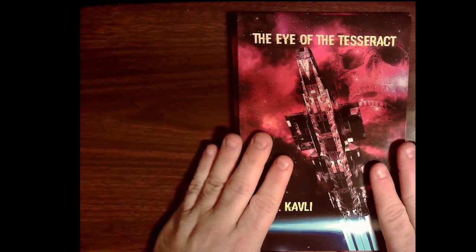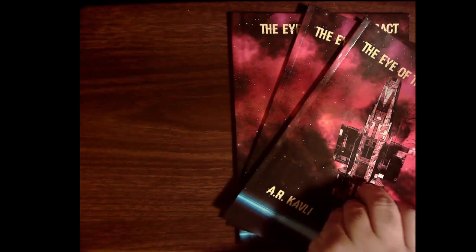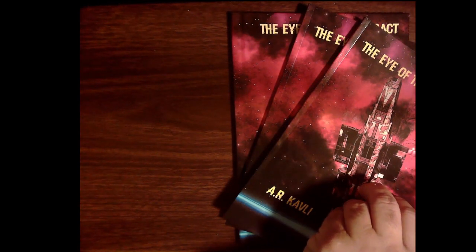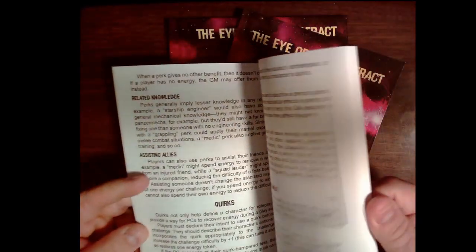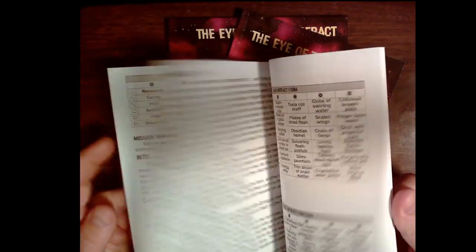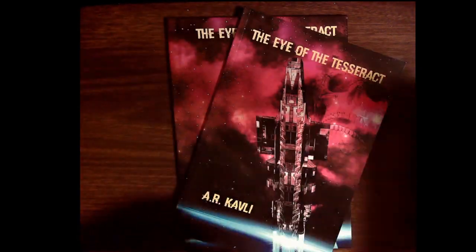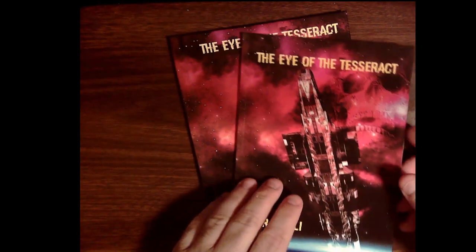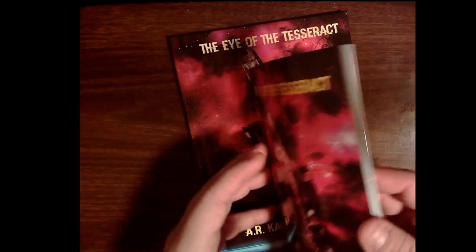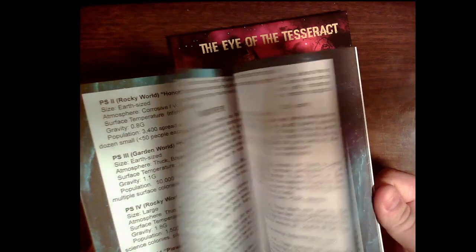It's a dark sci-fi based on the Tricube Tales system by Zadmar Games. It comes in three versions, and also two PDF versions if you're a digital person. There's a black-and-white format with no art that comes in under ten bucks — a pretty good deal with the same information and a few less pages. This here is the color version in softcover.